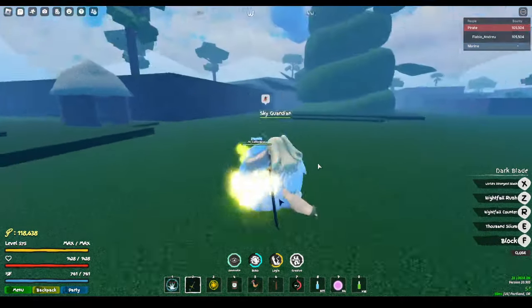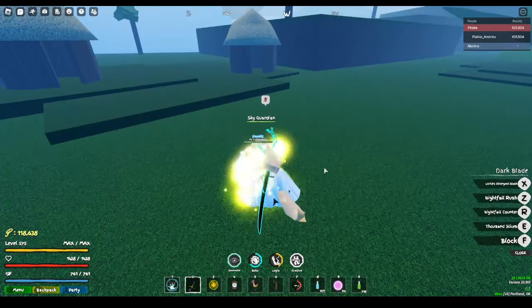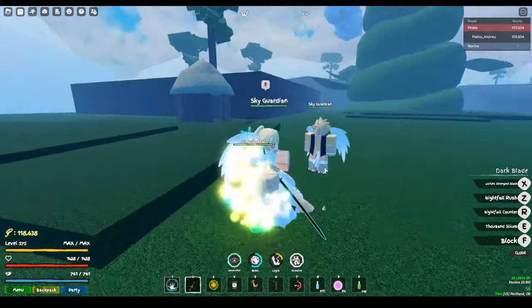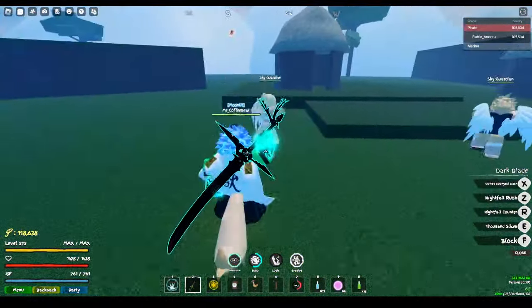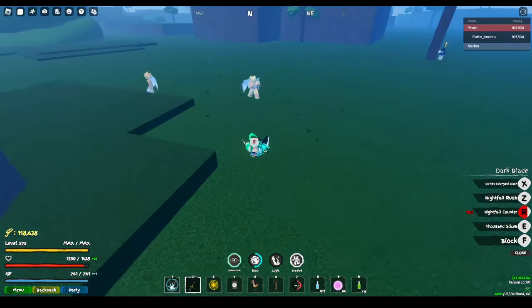It's really easy to combo with — really overpowered. I did not take away my fruit. It took me a really long time to get Pika and I'm not changing that for a while. Let's see if I can get it. There we go, that's the move. And it knocks him out for a bit.